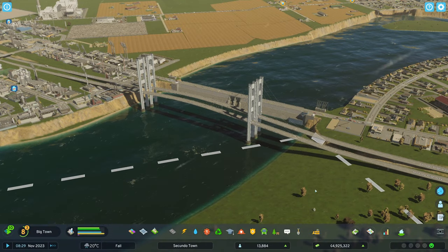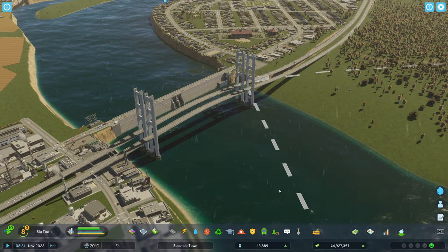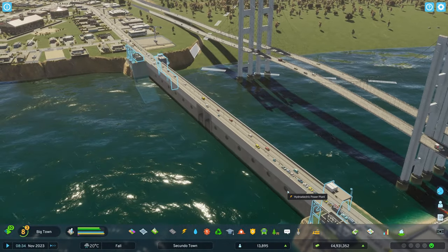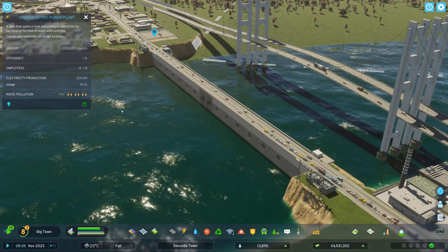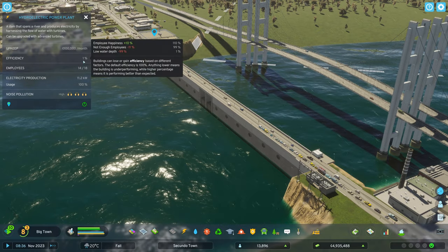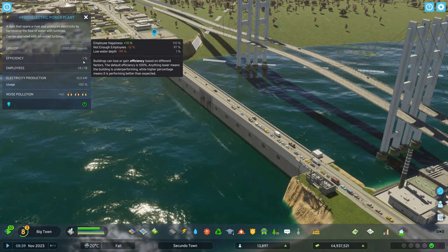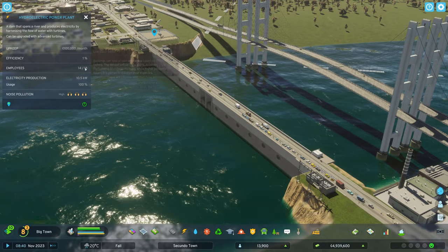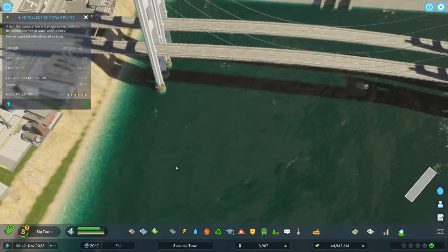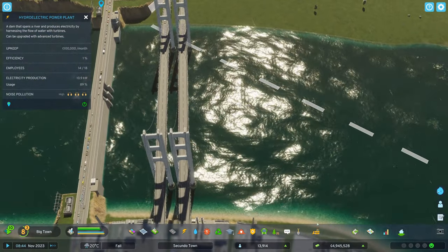Hello everyone and welcome back to Cities Skylines. We continue with Secundotown and we noticed that the amount of electricity this dam is generating is a little bit on the low side — 12.6 kilowatts — and it's because of its inefficiency. Not enough employees. Employee happiness is plus 10, but we need more employees here and then it might generate a little bit more. What we could try is to deepen it a little bit out there, but I'm not sure if that's going to make much of a difference.